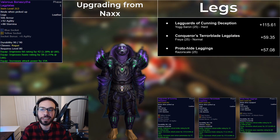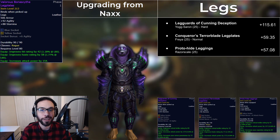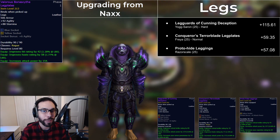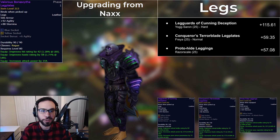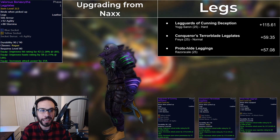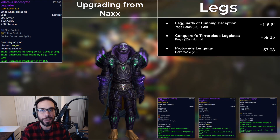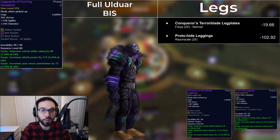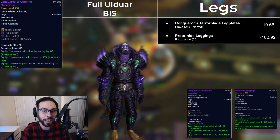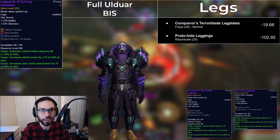The leg slot has three good upgrade options, with the Leg Guards of Cunning Deception from 25-man Yogg Hard Mode being the best one. Three gem slots and a 252 item level really does the trick. That said, the Tier 8 legs and Proto-hide Leggings are easily obtainable and still almost a 60 DPS upgrade. Full Ulduar BiS actually has the tier legs comparatively close, but only if you're able to obtain Mimiron's Flight Goggles for the helm slot, or slightly worse, the Endless Dark Gloves.